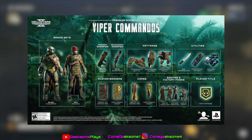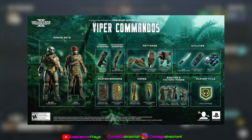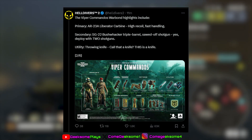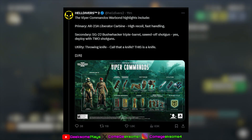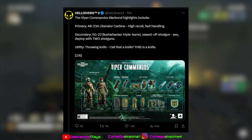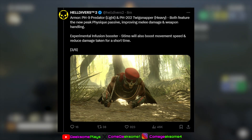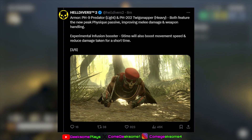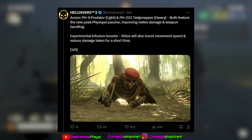The Viper Commandos warbond has quite a bit of content we've talked about before. It includes a brand new Liberator Carbine, a secondary triple barrel shotgun, and a throwing knife. There are also experimental infusion boosters to boost movement. There's new armor — the Twig Snap — both pieces featuring the new Peak Physique passive.